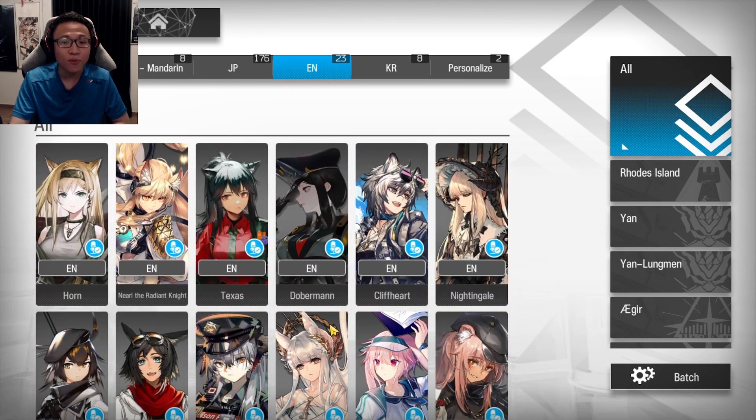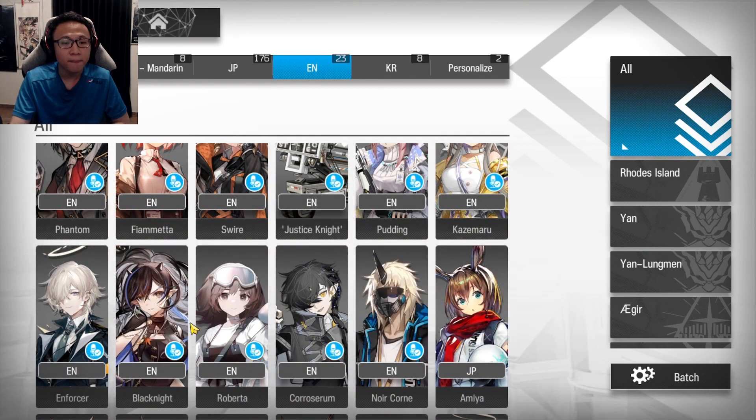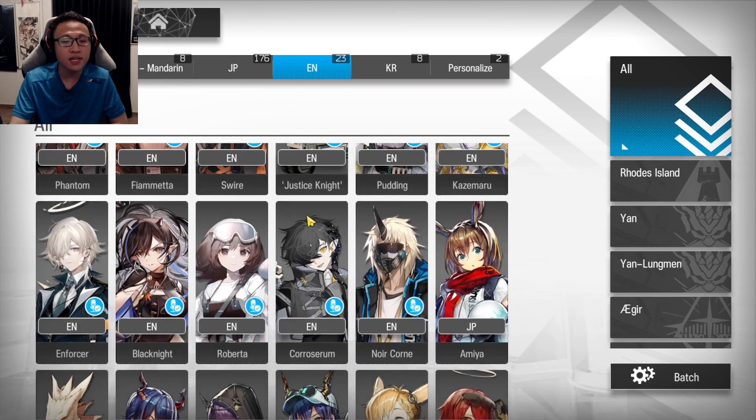The rare gems I want to share are Corosirum, Roberta, Black Knight, and Swire. These are some of the great voices I've liked from this update. I'll also say that my favorite English voice in the game right now is definitely Corosirum — it's an amazing one to listen to.